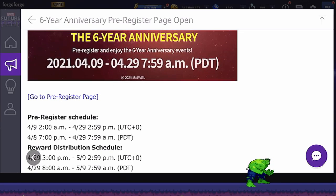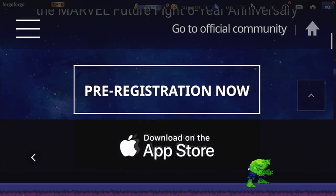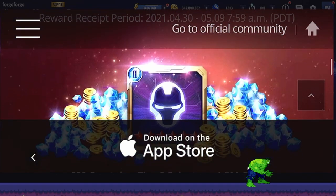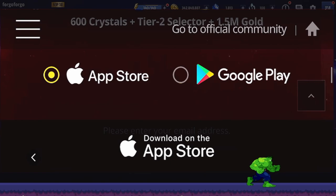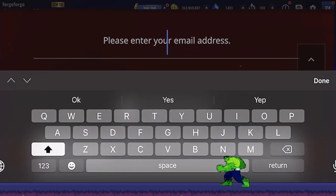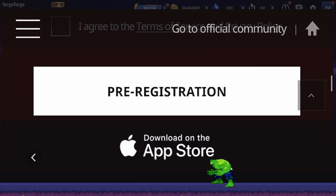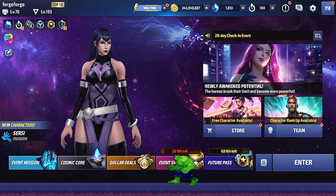All you want to do is go to the pre-register page and click on it, then scroll down and click on pre-registration. Scroll down a little bit more — if you're on Google Play you'll use Android, if you're on the App Store you'll use iPhone. Make sure to enter your email address, agree to the terms of service and privacy policy, then click pre-registration to get that tier 2 selector and 600 crystals.